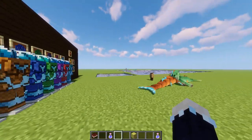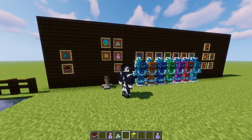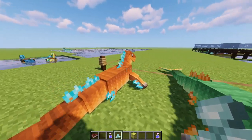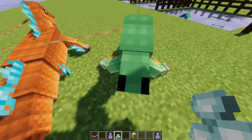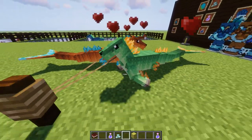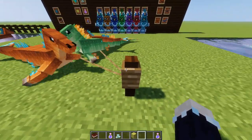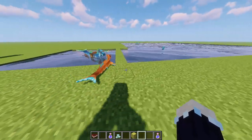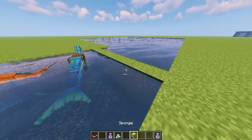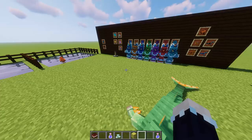Next, let's say you've got two and you want to breed them. They can be bred — all it takes is prismarine crystals. All you have to do is right-click on one, then right-click on the other if they're both tamed, and they will eventually make a baby. Look at the baby — it's so tiny! These babies are not tamed when they first spawn; you have to tame them once again. They should take about a day to grow up, but they're so cute and adorable.